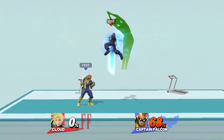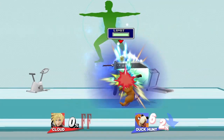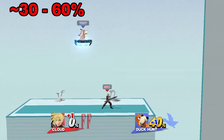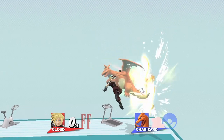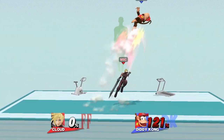Weak down air itself can also combo into a limit break between about 40-100%. If you have your limit charged, a fast fall up air can lead into a finishing touch as well from about 30-60%. Aside from comboing down air into a finishing touch, from about 0-60% you want to connect a cross slash if you don't have limit charged. When percents get higher, go for a forward air or up air.